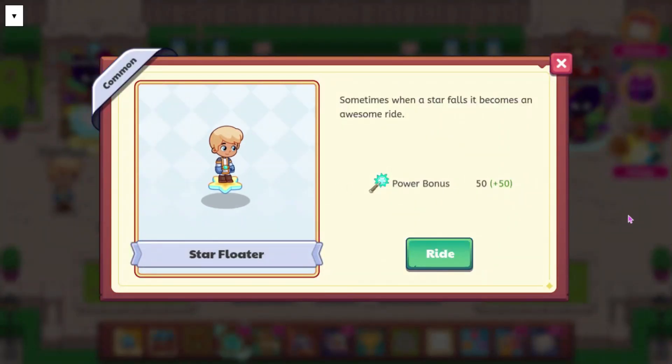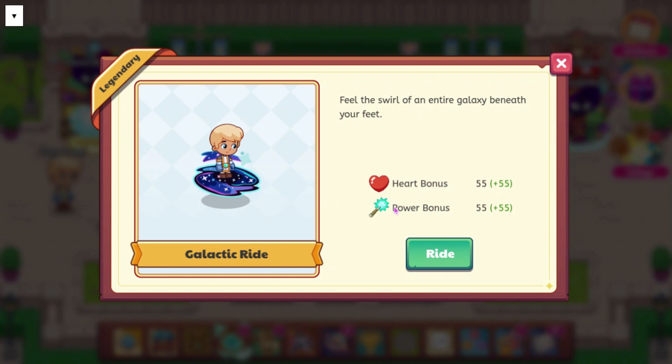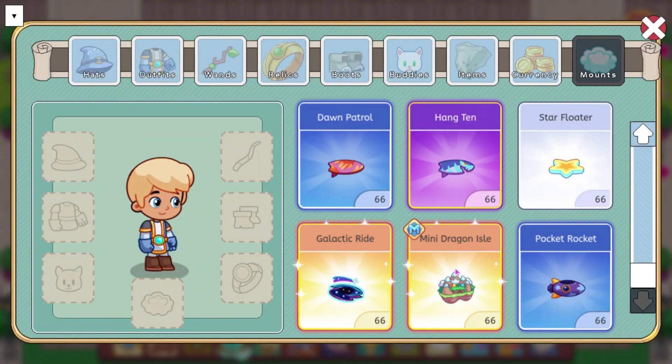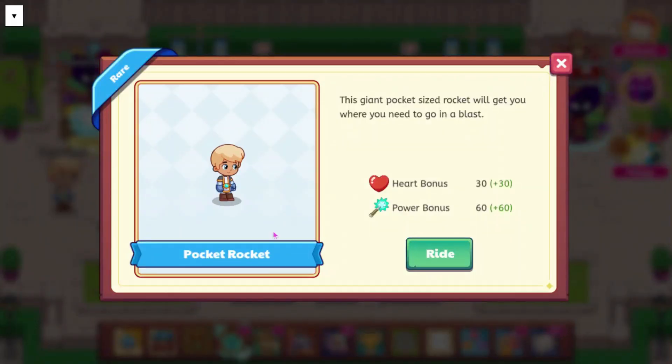We have the Star Floater, which has a power bonus of 50, and it says sometimes when a star falls, it becomes an awesome ride — this one isn't too cool. We also have the Galactic Ride, which is actually surprisingly bad — it only has a heart bonus of 55 and a power bonus of 55. I really wish it was better because it looks very cool. It says feel the swirl of an entire galaxy beneath your feet. We also have Mini Dragon Isle, which is members only and has a heart bonus of 65 and a power bonus of 60. It says mini portals and mini dragons included — you just have to squint really hard. And then we have the Pocket Rocket as the last mount. It has a heart bonus of 30 and a power bonus of 60, and it says this giant pocket-sized rocket will get you where you need to go in a blast.